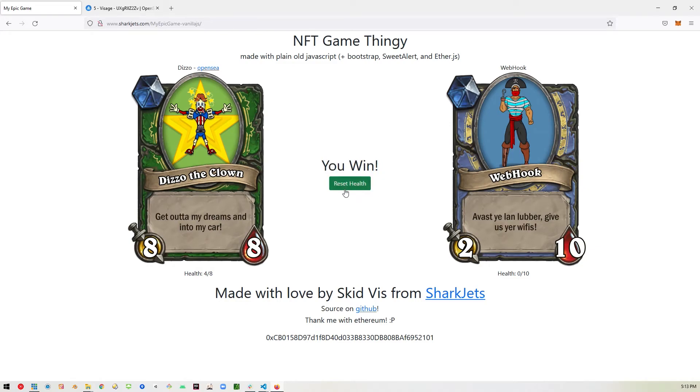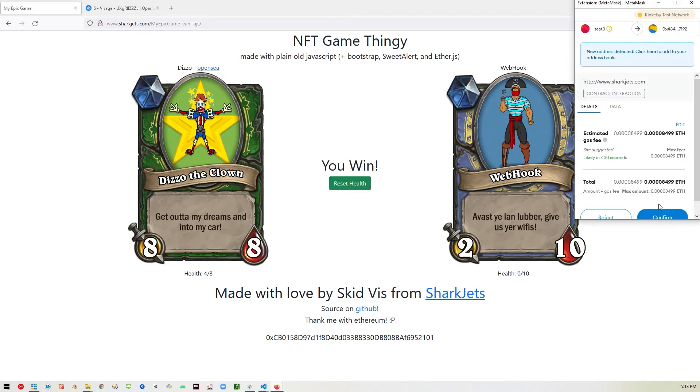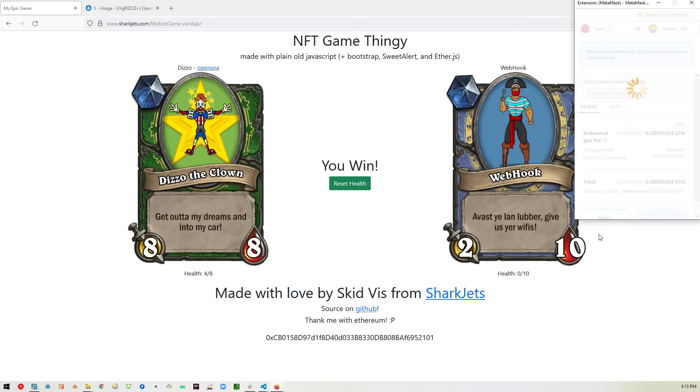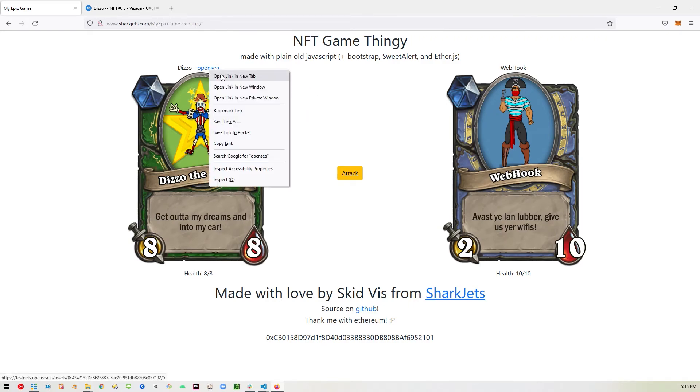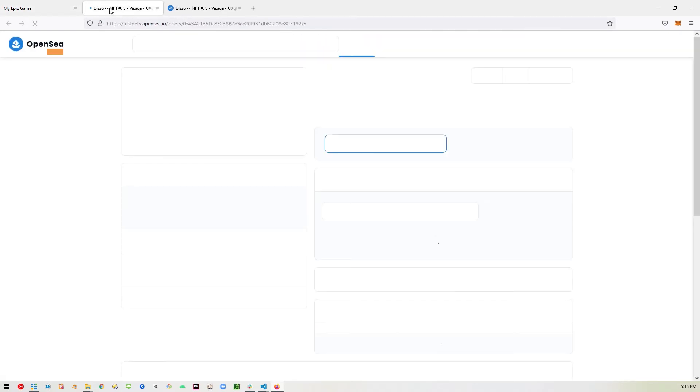There's a method I created to reset the health so that everybody's back up and running. So I'll go ahead and reset the health and approve that. What will happen is we'll get the attack button once everybody gets back up to full health. Now you can see we're back — 10 out of 10 health and 8 out of 8 health, and the attack button is back. Let's go ahead and open this up in OpenSea again and see if that has caught up to us.